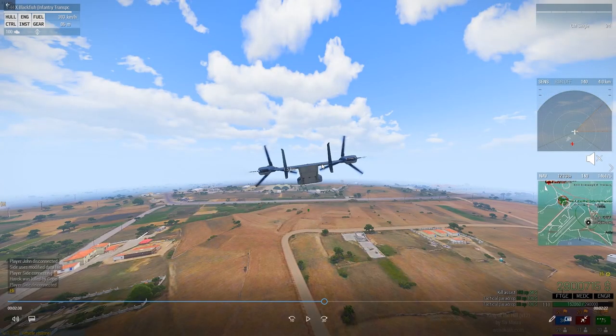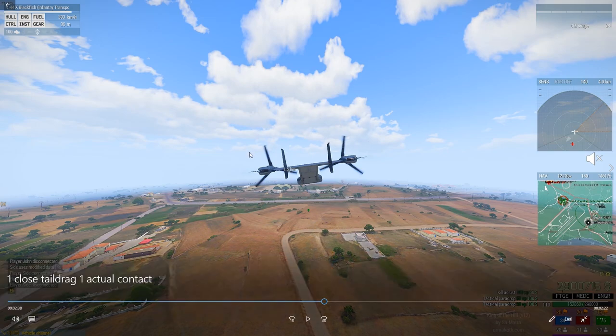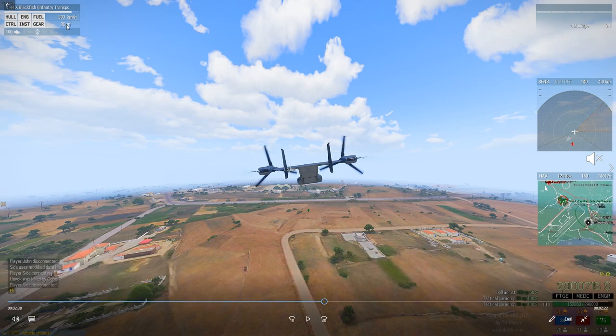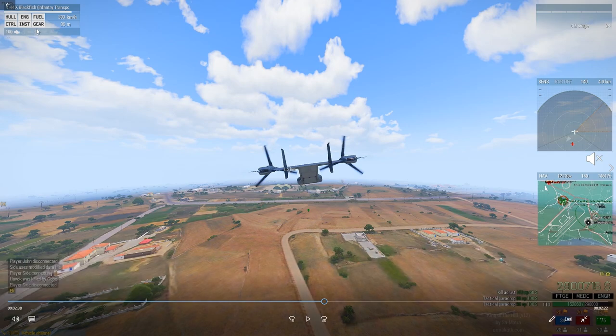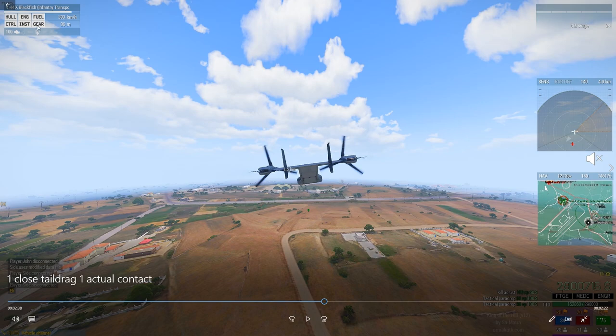I've loaded up a video where I'm going to talk to you about the basics. Up here in the corner you've got everything you need to fly this thing — your speed, your altitude, your throttle input, and it's also going to tell you when your gear is out, or when auto-hover is on. In a Blackfish, it tells you when your auto-vectoring is off.